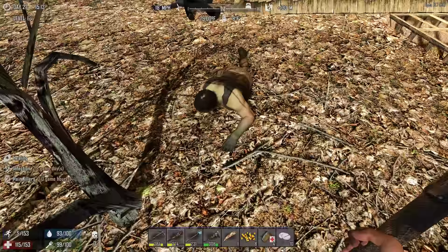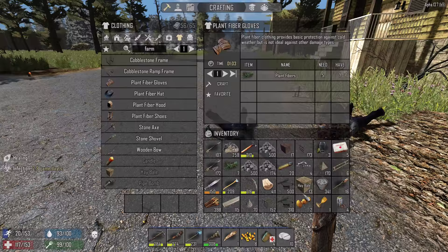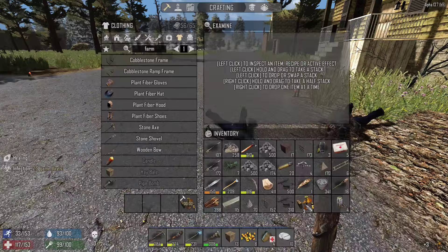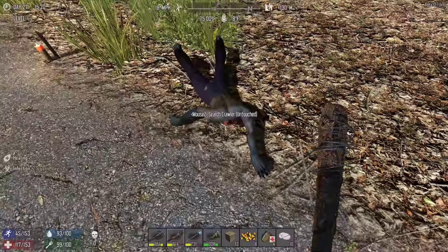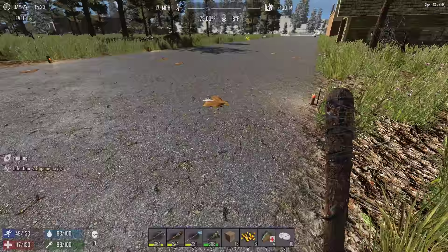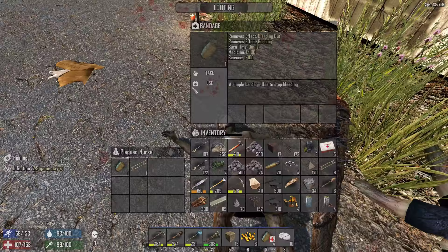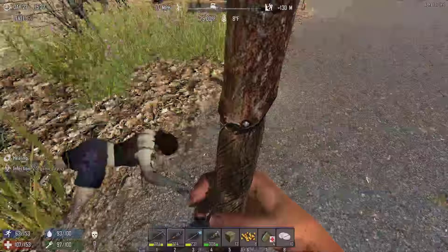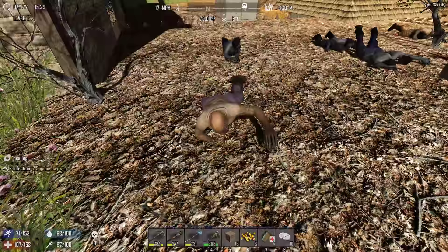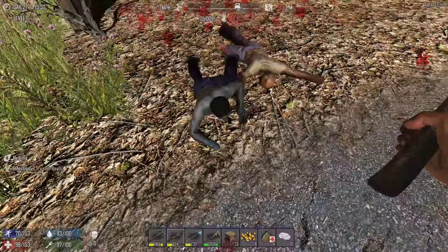Nice. I have no stamina so I have to watch it. Let's scrap that. She's like drunk. I like what you had there - water. I'm not bleeding, use it anyway why not. Oh nice, that's exactly what I was looking for. Damn it - I have to be careful because they can actually break your leg. I'll get more feathers - scrap that, drink that, take the feathers.